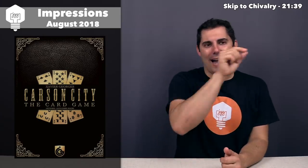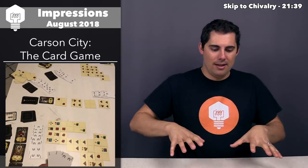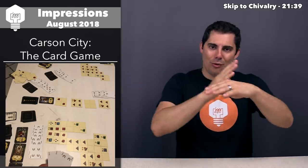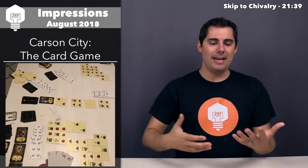Carson City the Card Game looks like it streamlines down to specifically the world-building aspect, because you no longer have duels or action selection at all. At its heart, this is an auction-style game with tiling in front of yourself. All the cards are split into four-spot square cards. Every round you deal out four of these cards plus one character card, and everybody has a hand of auction cards numbered one through nine.